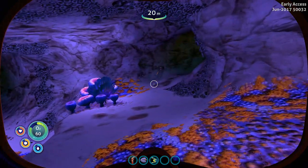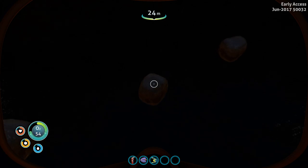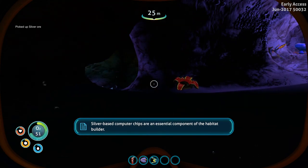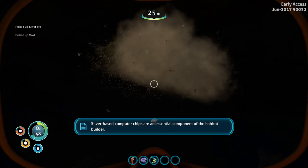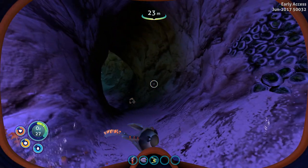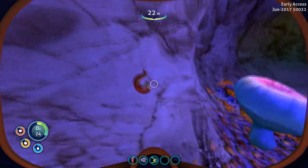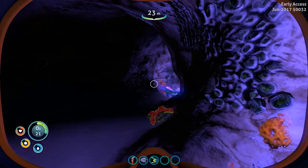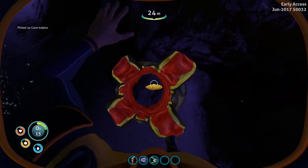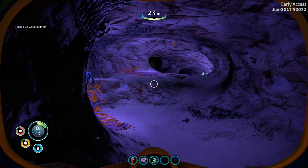Alright, we are inside a cave, but I don't see that damn sulfur anywhere. What is this — is this the sulfur? Sandstone — oh, I can mine that. Silver ore! Gimme that, I'm probably gonna need silver later. Hello there sweetie, do you mind telling me where the sulfur is? I can't seem to find it anywhere. Cave sulfur — yes! So wait a second, these are the things that came after me, right? Oh shit, I'm out of air.